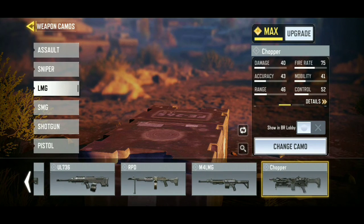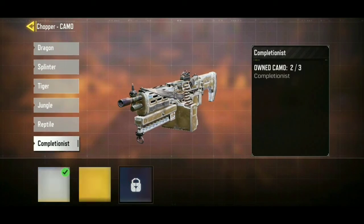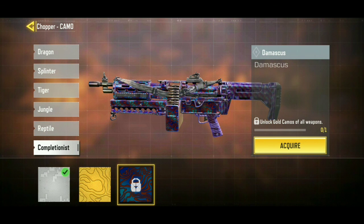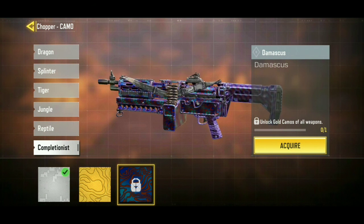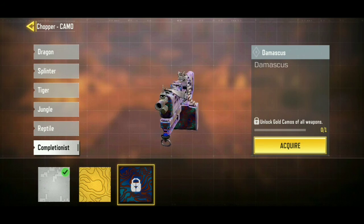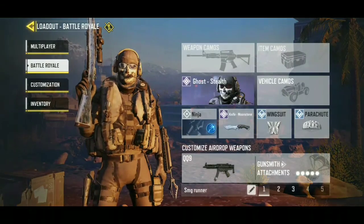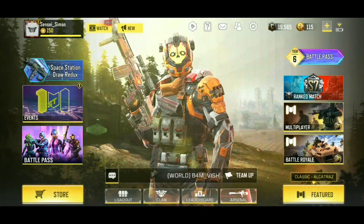They also announced Damascus in this update. The Damascus in Modern Warfare wasn't really that good, and they somehow managed to make it even worse for quality on mobile — it looks really ugly. The Damascus in Modern Warfare wasn't this generic; it wasn't a continuous pattern, it was different throughout the whole gun. As you can see here, it's not really that good — it has more of a violet shade to it and the designs are really small, whereas in Modern Warfare they were really big. Even Modern Warfare's was bad, but this is even worse.